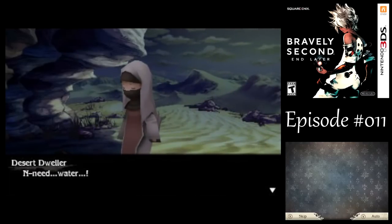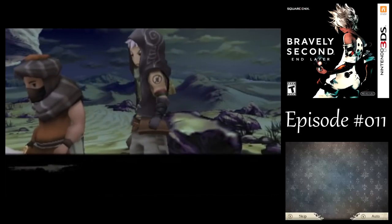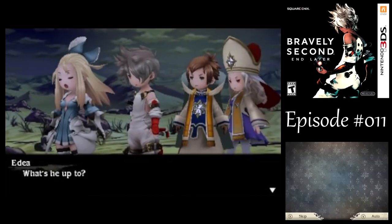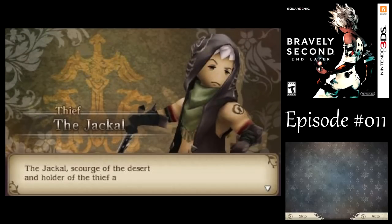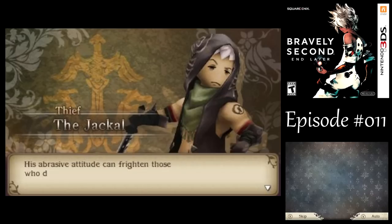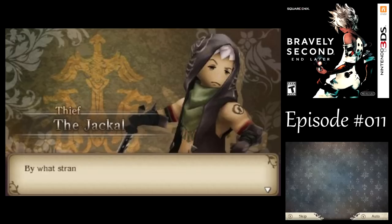At the oasis we encounter The Jackal — scourge of the desert and holder of the thief asterisk. He and his band of rogues once took orders from Eternia but went into hiding after falling to Adia and her friends. Someone is in trouble at the quicksand. He says he isn't robbing people — he's warning them about the quicksand. Adia recognizes him: 'We tried to murder each other, remember? Good times!'